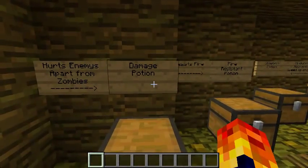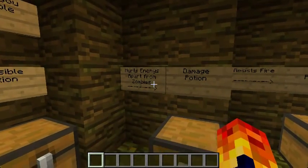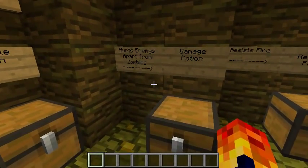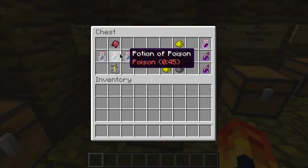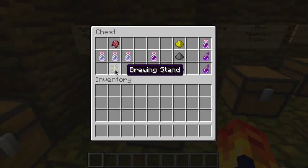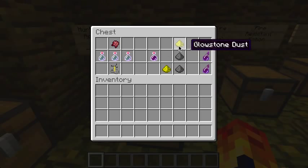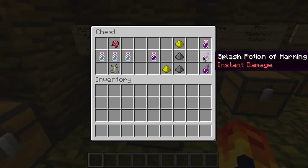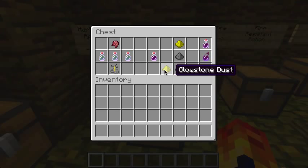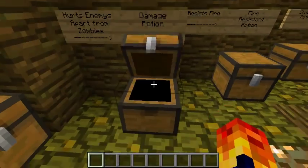The damage potion hurts all enemies apart from zombies — it actually heals zombies, so if you want a pet zombie that's always useful. You need to get a potion of poison, put it in a brewing stand with a fermented spider eye, and it'll make a potion of harming. Adding glowstone dust makes it more powerful. Gunpowder makes it into a splash potion. Glowstone dust and gunpowder together makes a powerful splash potion, which is recommended.